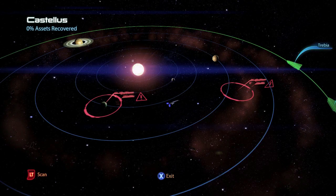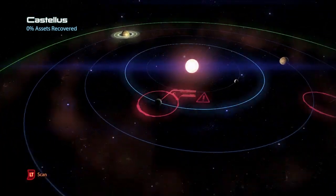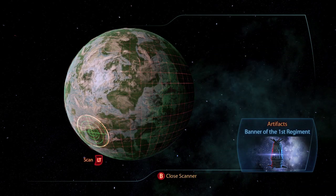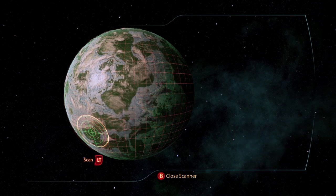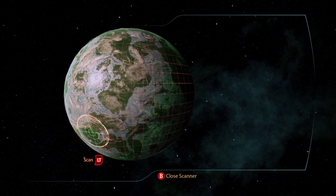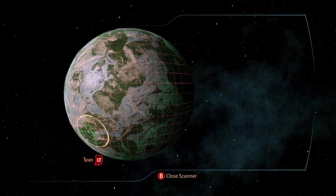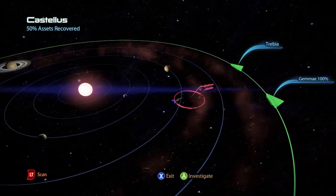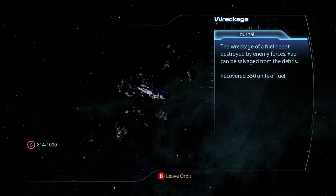This is the Apian Crest with three planet systems in total. The first one is Castellus. On the planet Digeris there is an artifact the Banner of the First Regiment, which if you take it to the officer in the Purgatory Bar back on the Citadel will give you a war asset the Alliance 7th Fleet for 40 asset points and 15,000 credits. There is also a wreckage for 350 units of fuel.